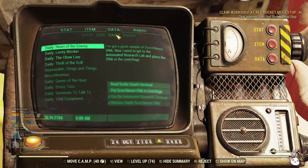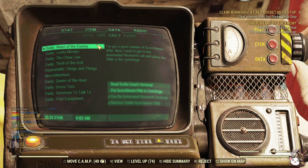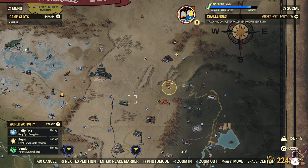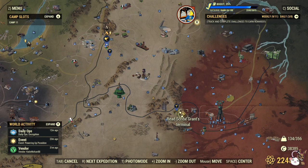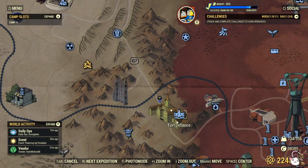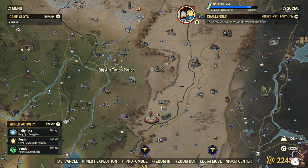Number 1 is a daily quest you would have done very early on in the game. You might have to read Scribe Grant's terminal to unlock it, but if you've completed the main quest it is normally triggered by entering the Bog in the bottom right-hand corner. Some days it's active, some days it isn't. Down in Fort Defiance you'll read the terminal, and that will unlock the objective to find the Scorch Beast DNA. Once you've done that, you go back to Vault-Tec University to deposit the Scorch Beast DNA.